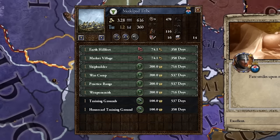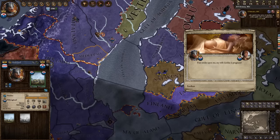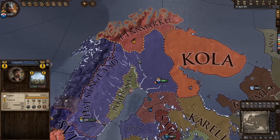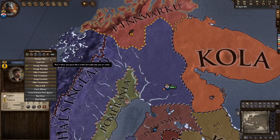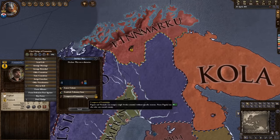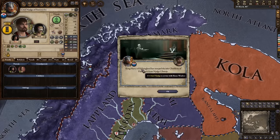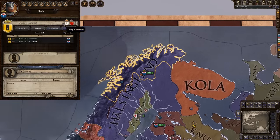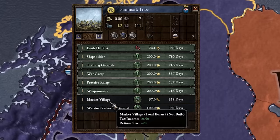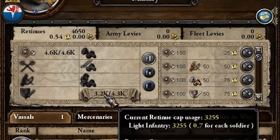Now what we're going to build are a bunch of ship builders — they cost 200 prestige to build but they increase the amount of ships we can have by about 7, so they're relatively valuable. In order to get even more ships we need even more coastline, and so for that we're going to invade Finnmark. The invasion of Finnmark went great. We can now offer peace and enforce our demands — another piece of land added to our glorious list. Does this have an earthen hillfort? Of course it does. You know what that means — 4.3k retinue cap.